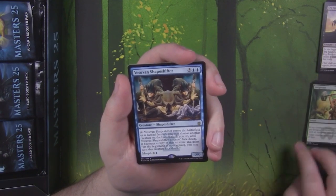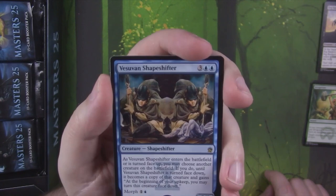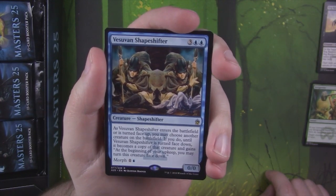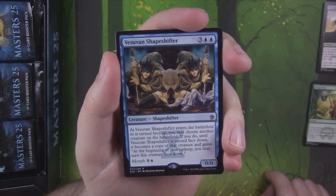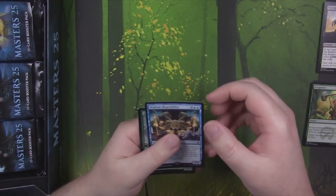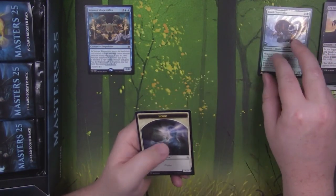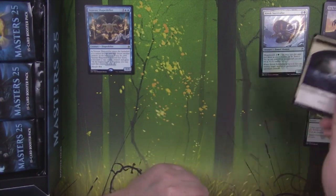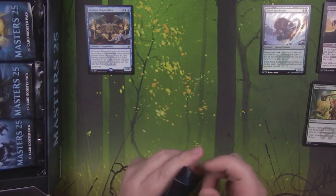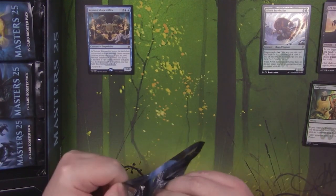And our first rare is Vesuvian Shapeshifter from — I think it's from Time Shifted. You can tell by the symbol down here. First rare. And our first foil is an Inok Survivalist, which is actually a really cool, very versatile card. I find it's been doing a lot of good work in Graft.